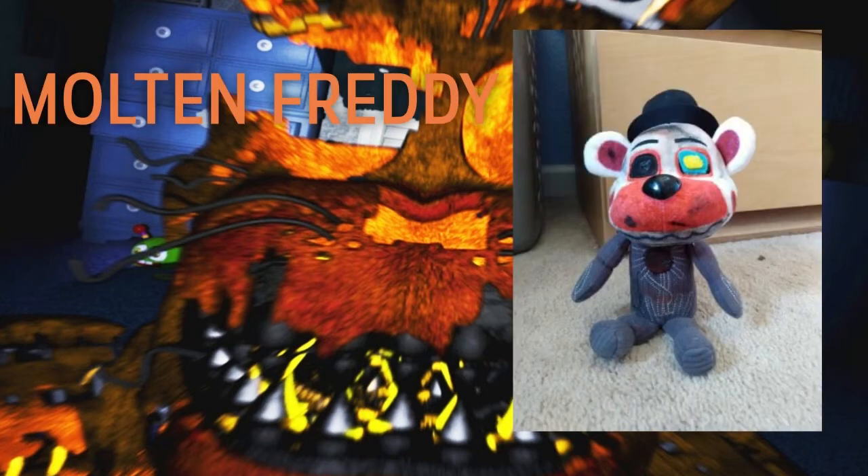Next up we have this Molten Freddy that looks incredible. That is an inner body with a Funtime Freddy head colored over and given a new eye. They made the muzzle more orange, which is more on point with Molten Freddy, and his eye has a yellow point in the middle — more like the Ultimate Custom Night version. The black eye and gray body are similar to the Ennard style. Overall great job, keep up the good work.